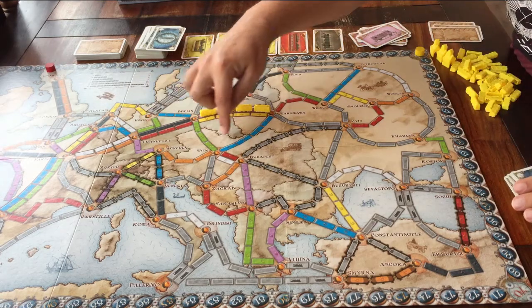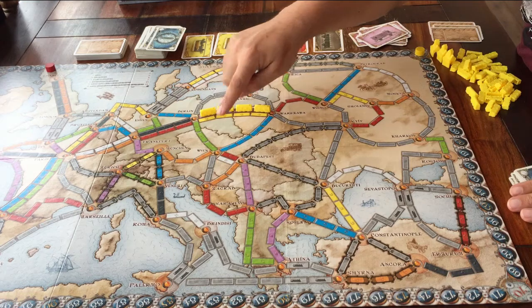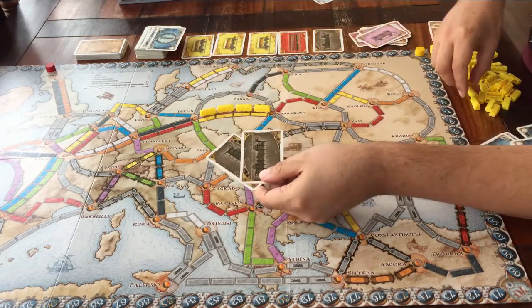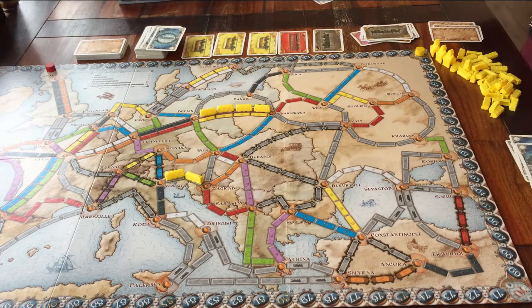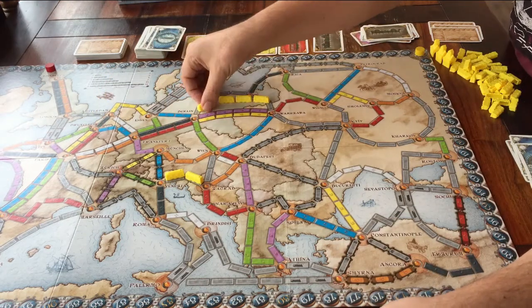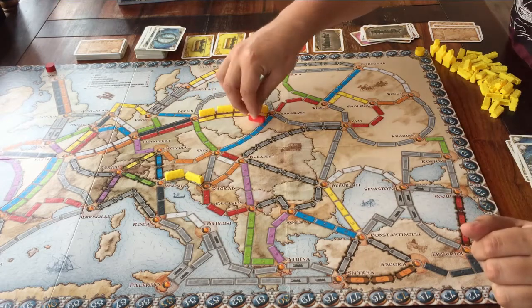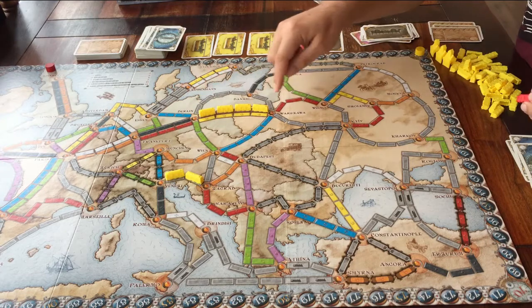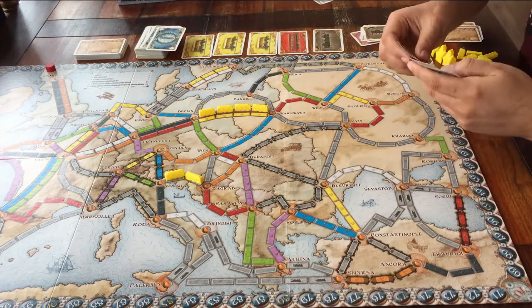You might see grey routes and wonder what colour they are, because there aren't any grey cards. On these routes, you can choose which colour you want — just as long as it's one colour, all green or all orange, it's up to you. Also, some of these routes are double — there are two of them. If you are playing with four or five players, you can use both tracks. But if you are playing with two or three players, as soon as one player has placed trains on one of them, you can't use the other one. When it's your turn, you can either take cards or spend cards to claim a route.